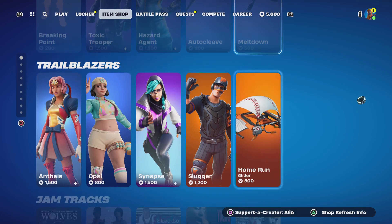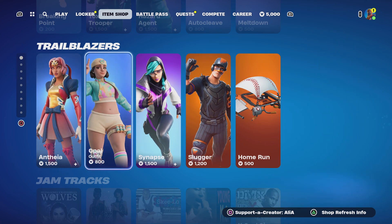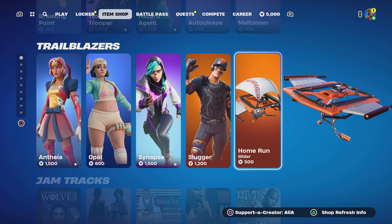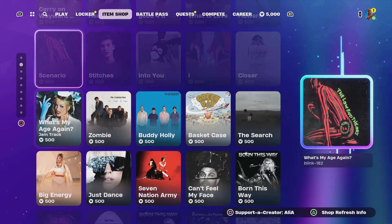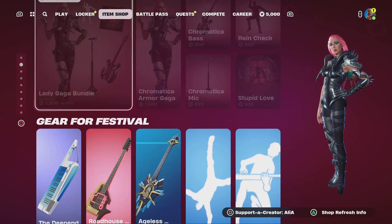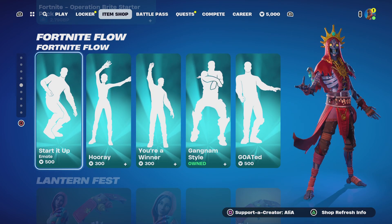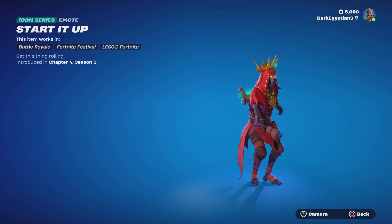Moving on to the Trailblazers for tonight — we've got the Athenia skin, the Opal skin, the Synapse skin, the Slugger, and then the Home Run glider. We've got the jam tracks — no new ones tonight, but they are pretty stacked. Lady Gaga is still with us in the Game Festival, along with Lego kits and special offers on bundles.